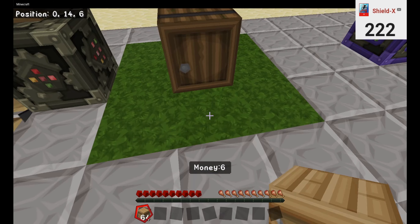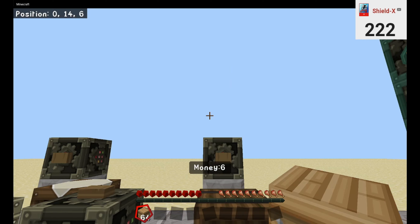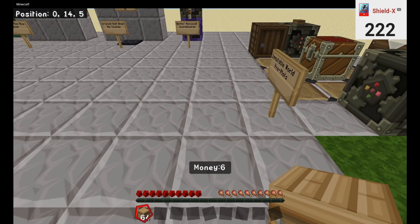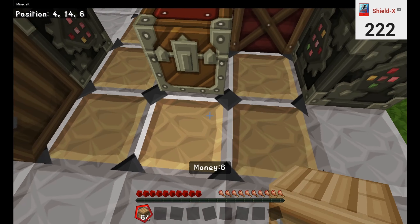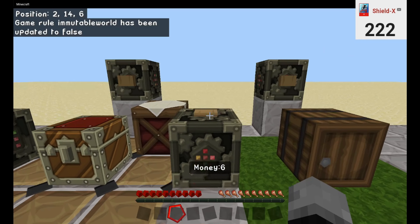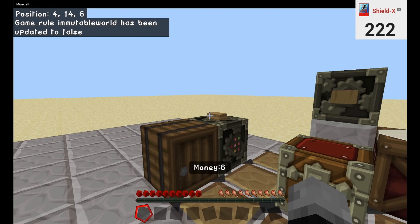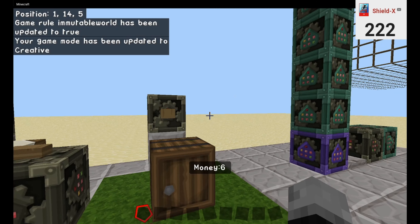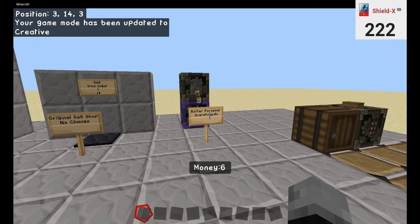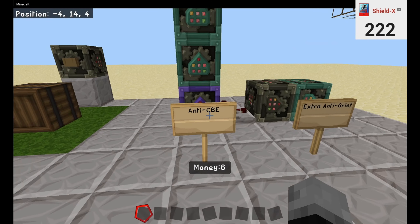Now this even goes for a CBE — Command Block Exploit — beehive. This will even work for beehives, these things that like to cause tons of damage. They cannot place on these. Now, back into creative. That was one, two, three, four, five. This is your bonus tip. Bonus tip is actually an anti-CBE system. This is even set to prove on the immutable world as well as an extra anti-grief.